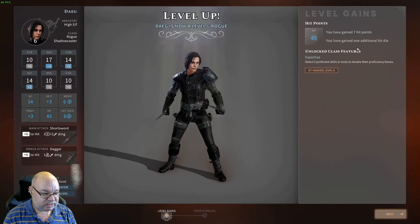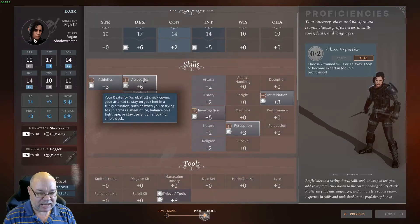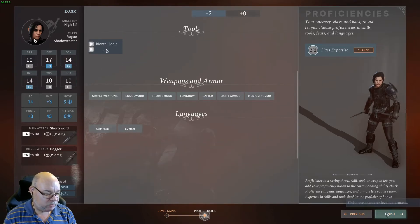Level six. We can add Expertise to two more skills that we've already got. Last time we added it to Stealth and Thieves' Tools. This time we're going to add it to the other Dexterity ones: Acrobatics and Sleight of Hand.